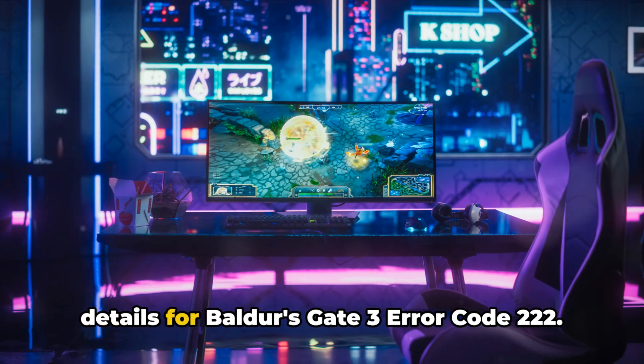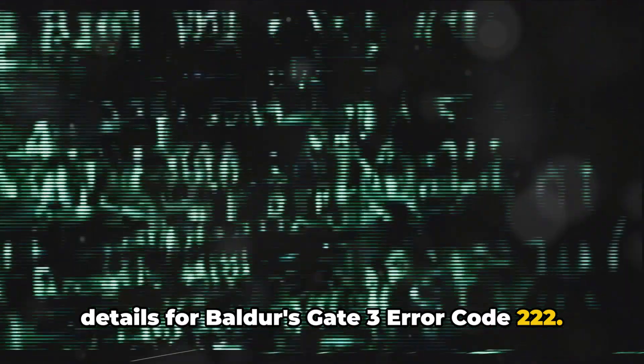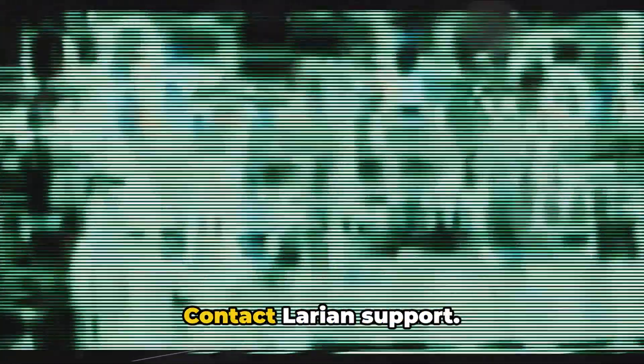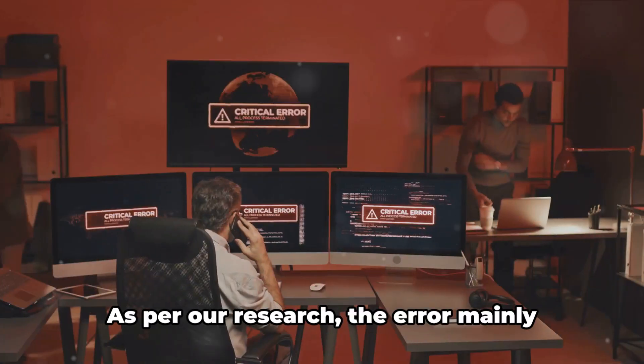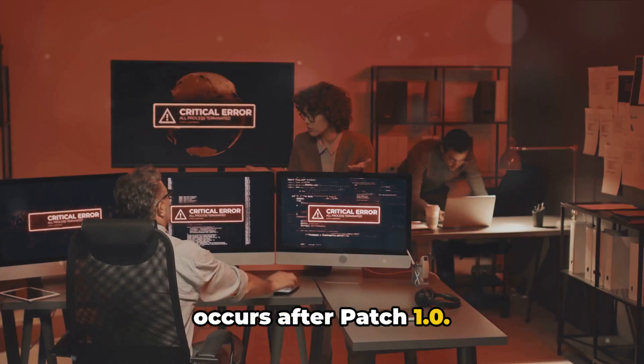In this video we will share the details for Baldur's Gate 3 error code 222. The error reads: 'Save game load failed, contact Larian support if this keeps happening.' As per our research, the error mainly occurs after patch 1.0.